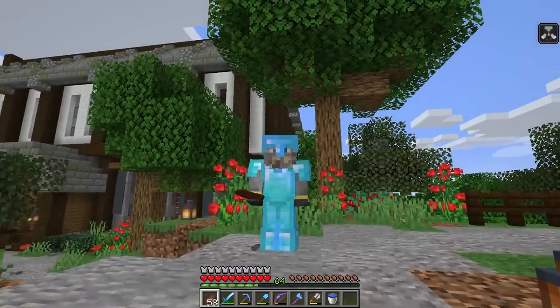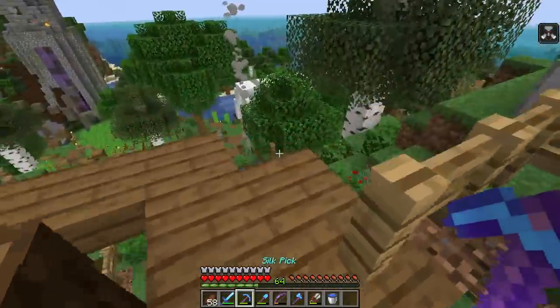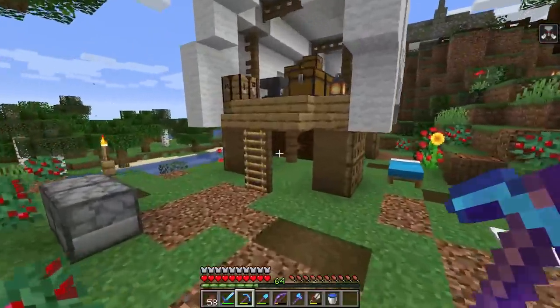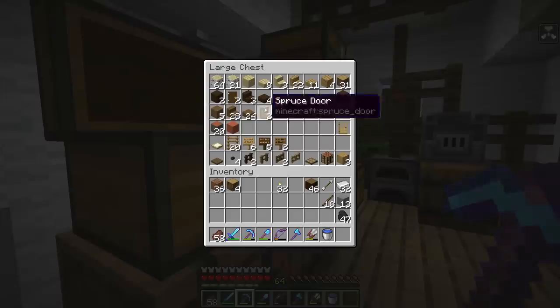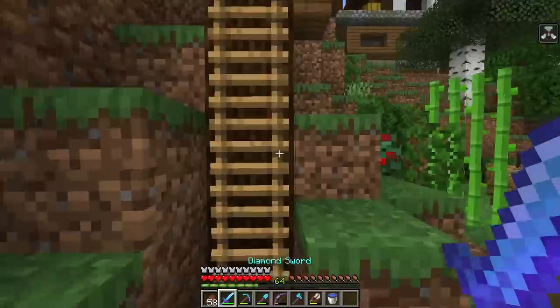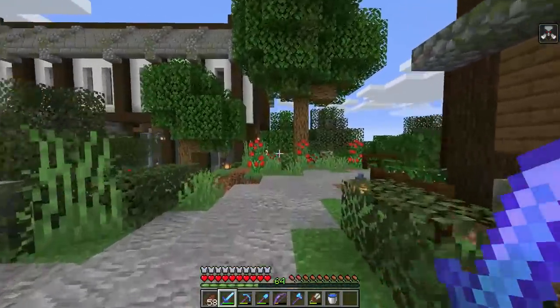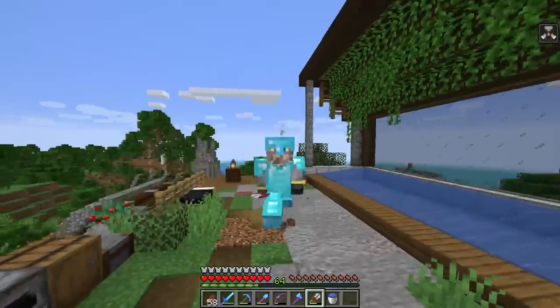There are two main methods to find a slime chunk — one is kind of cheaty, one is not cheaty but very time consuming. The cheaty method: if you have access to your world seed, input it into a site like Chunk Base and look up where slime chunks are. A slime chunk is a 16-by-16 block area where slime can spawn. Slime only spawns in swamps at night between y50 and y70, or in a slime chunk below y40 at any light level.